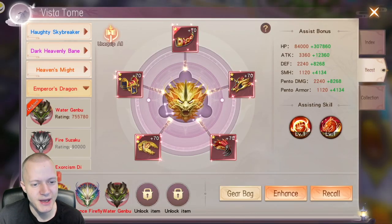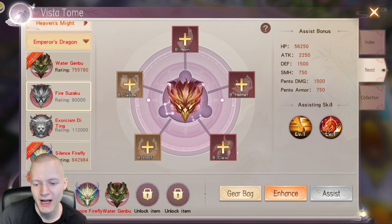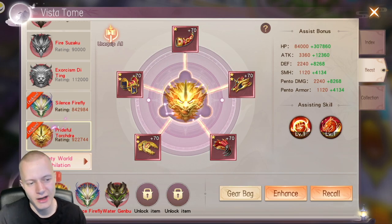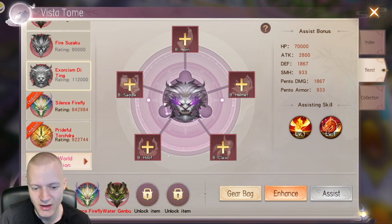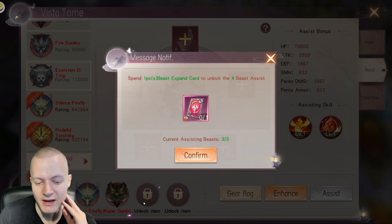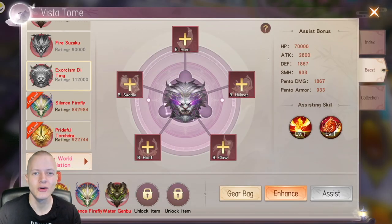When it comes to the Beasts system, if you have mythic horn, helmet, and claw, plus a legendary hoof and saddle, you can equip all of them and activate the set. I've been fortunate to have two at full mythic. The rarest item to drop is the claw — these dungeons can also drop them but I've never seen them, so they seem incredibly rare.